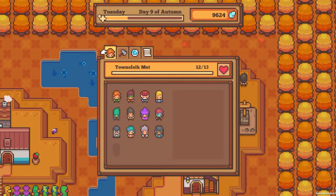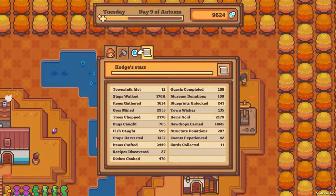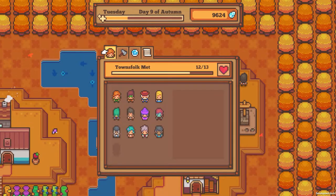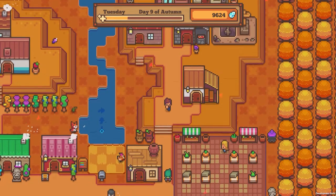Journal — oh, there we go. So ores mined: 2,953. We are close to getting 3,000. I was wondering where this information was. Oh wow, we've unlocked 14 of 60 special moments. We've leveled up quite a lot. We've met 12 out of 13 townsfolk — there is somebody still missing. How cool is that?